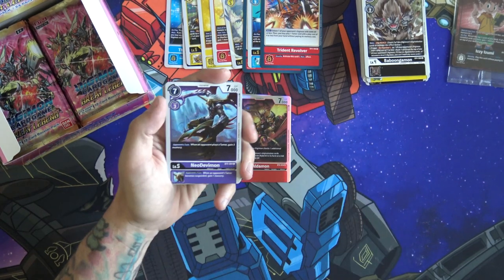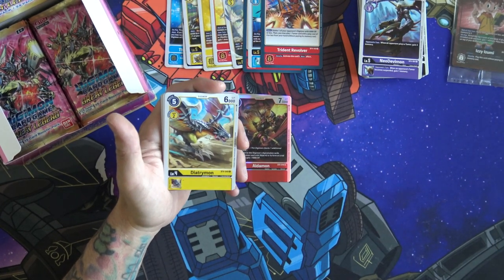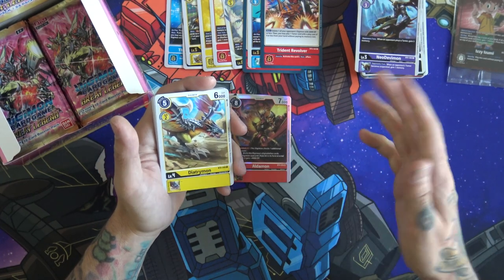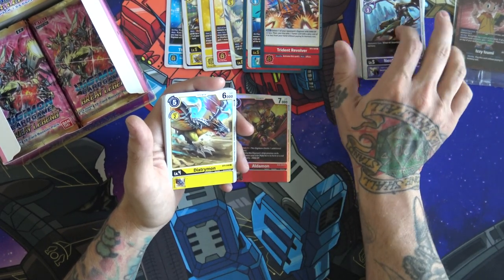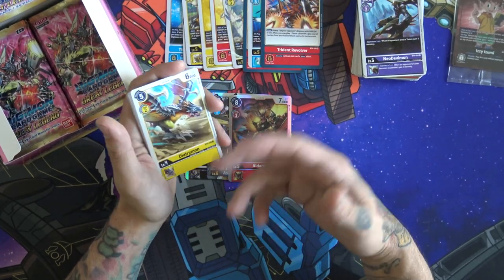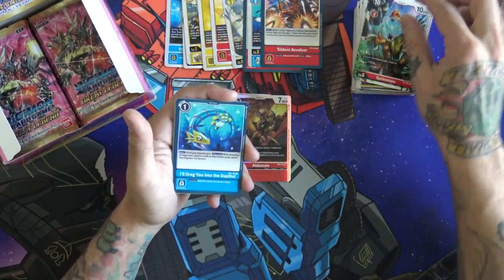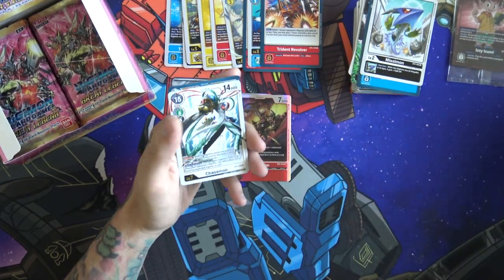A Neo Devimon — pretty good one. When an opponent plays a tamer, you get to gain three memory. That is a really good card — I've seen a lot of people playing it. There's obviously a lot of tamers that run around because there's no tamer removal yet. I believe the next set has something that taps down all tamers and they just stay tapped. It's a really good card because it does really help shut down your opponent when they're trying to do a bunch of stuff. I also love Chaosmon, and then a Dark Roar — we'll talk about that in a second.